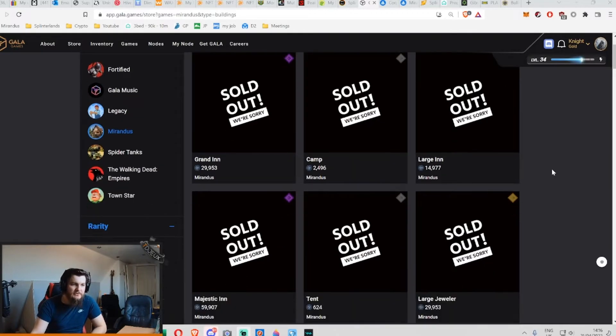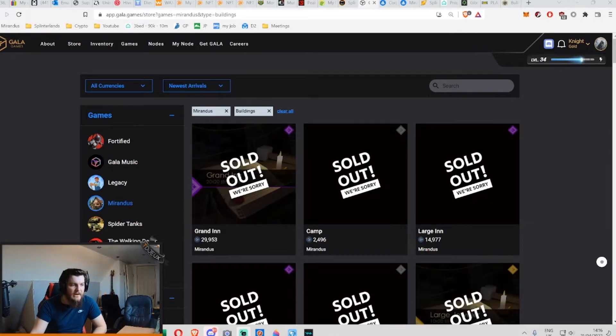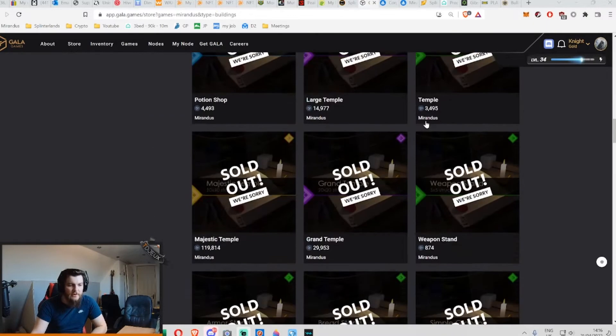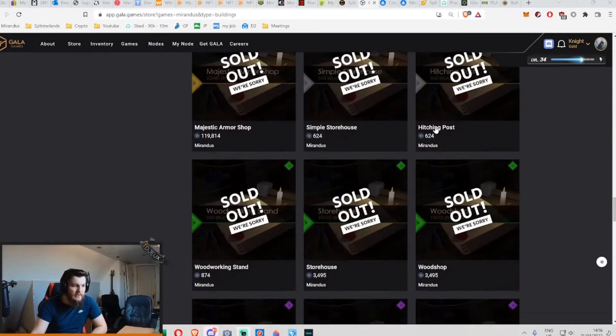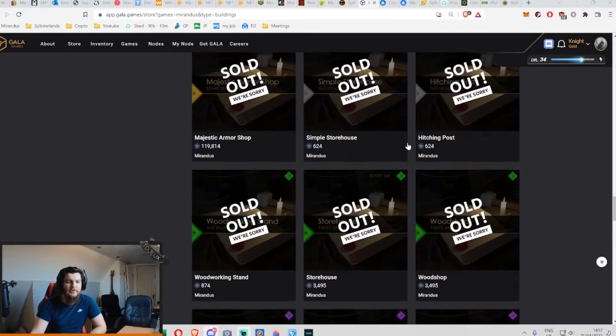In case you're a new player out there, you might have noticed if you came to the store and checked Mirandus buildings, you might have noticed that every single thing is sold out pretty much. There might be one or two things available — actually, no, absolutely everything's gone.